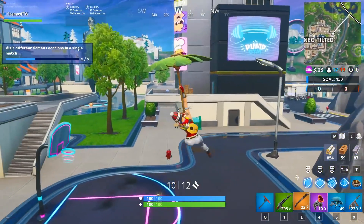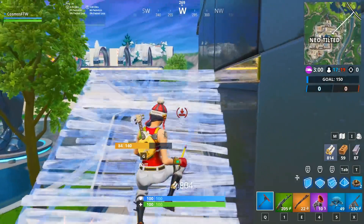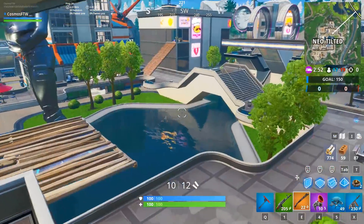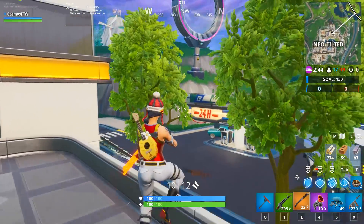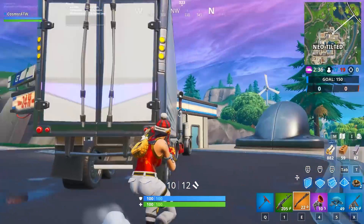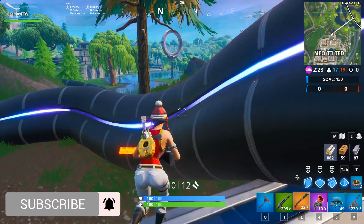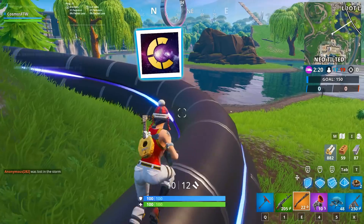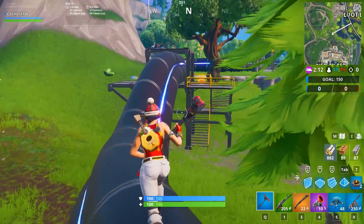What's up guys and welcome back to another video on the channel. Today we're going to be going through the 10 most tryhard pickaxes in Season 9 of Fortnite. I think pickaxes are some of the most interesting cosmetics to talk about. This season, we have some really cool pickaxes to discuss. When I see pro players play, I see them using these pickaxes — these are the pickaxes that gods just use. If you guys enjoy it, smash the like button, subscribe, and use creator code COSMOSFTW in the item shop. Let's begin with our number 10 spot.